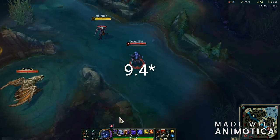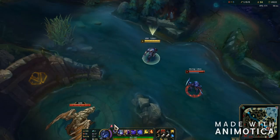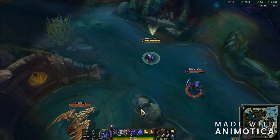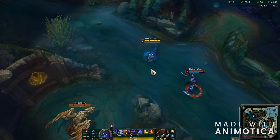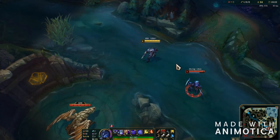Zed's ult, before patch 9.3, would display a shuriken on a target that had a greater bonus AD than Zed's current bonus AD. There was another shuriken that would appear if your ult pop after you already cast your initial ult would kill them.